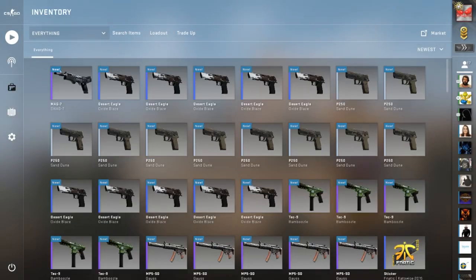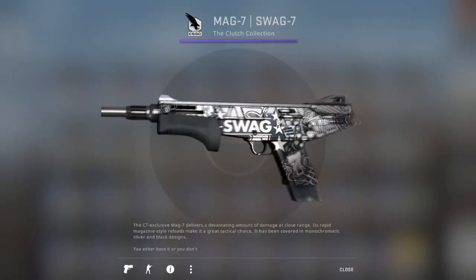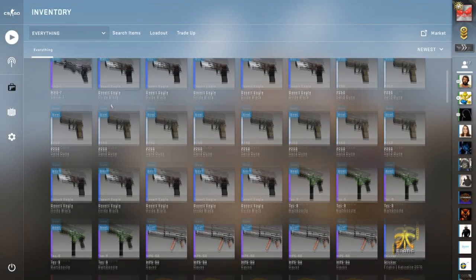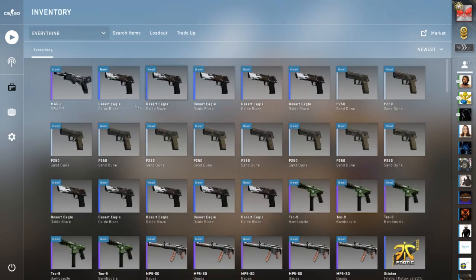We got a Mag-7 Swag 7 — I don't have that skin yet, never had it before. Kind of nice. What do we got for the floats? 0.11 — that's not terrible. All right, let's move on to the next trade-up.